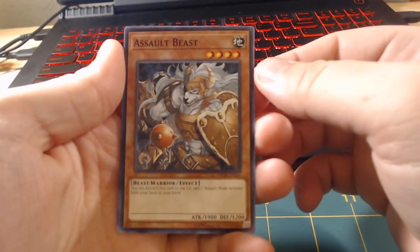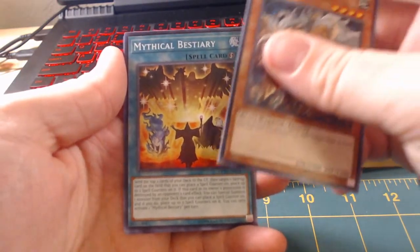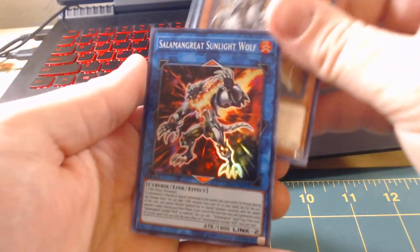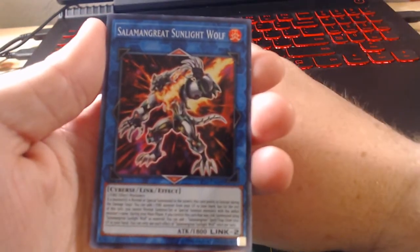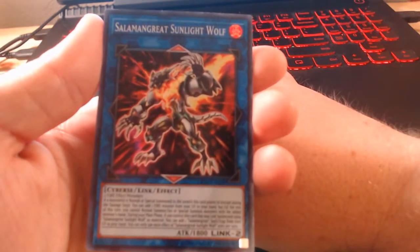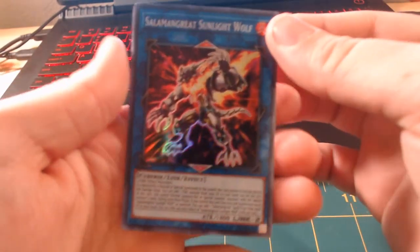Salt Beast. Mythical Beastery. Salamangrite Sunlight Wolf. That is not the one that is worth a lot of money, unfortunately. But that's okay. It's a $4, $5 card, but I'm good with it.